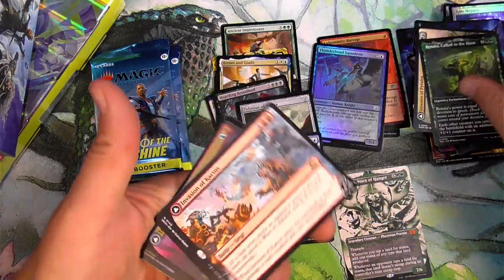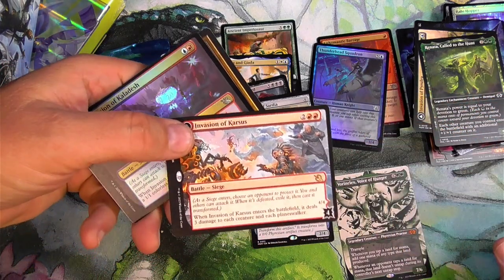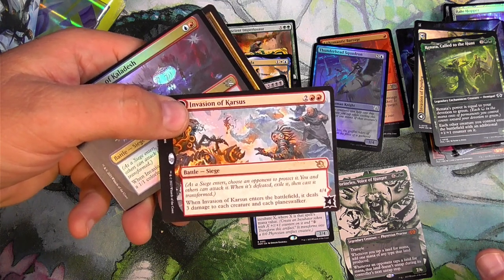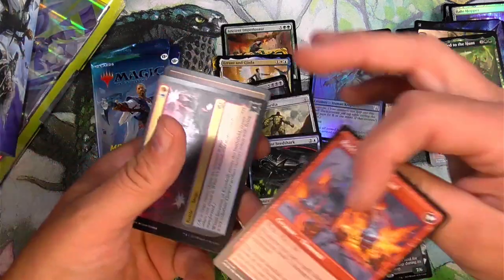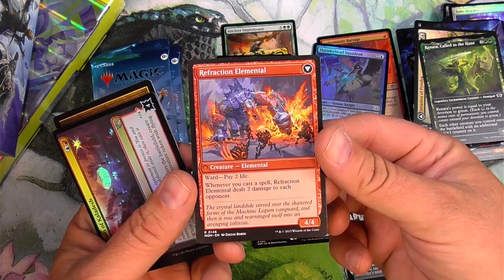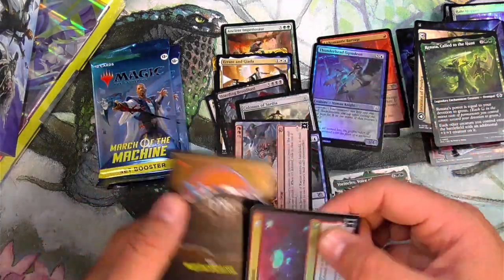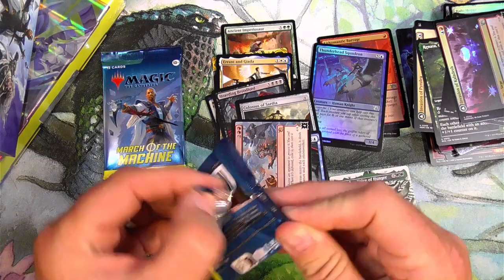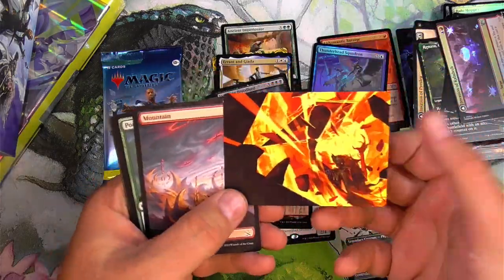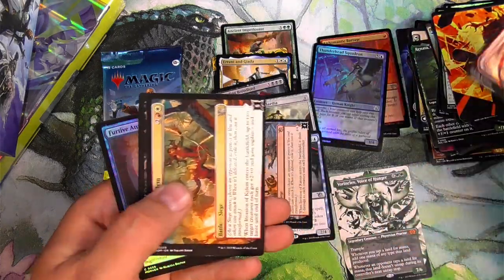Renata. Invasion of Karsis and Invasion of Kaladesh — you've got a foil battle there. Whenever it's the battlefield it deals three damage to each creature and each planeswalker — so it's like an ultra Pyroclasm. And then on the back it's a 4/4 elemental with ward — pay 2 life — and when you cast a spell, Refraction Elemental deals two damage to each opponent. You could probably do some stuff with that — you build around all the battles and you probably come up with a pretty good deck. I think I saw Legend VD do a battles deck already, and whatever he touches turns to gold. When I try it, I happen to suck.